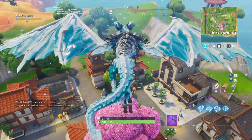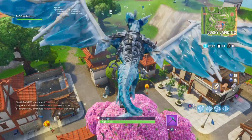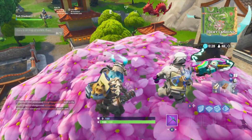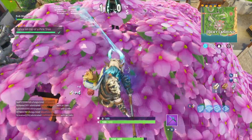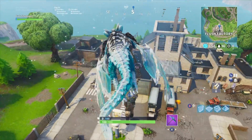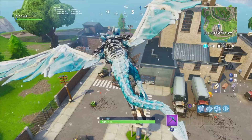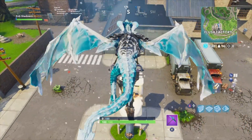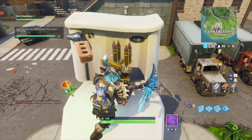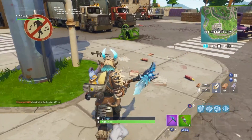Keep in mind that you can only do one of these dance challenges once per match. So once you dance on the tree or the clock tower, you have to finish that game and go to the next match. The last one is going to be at Flux Factory — dance right on top of the biggest toilet to complete that challenge.